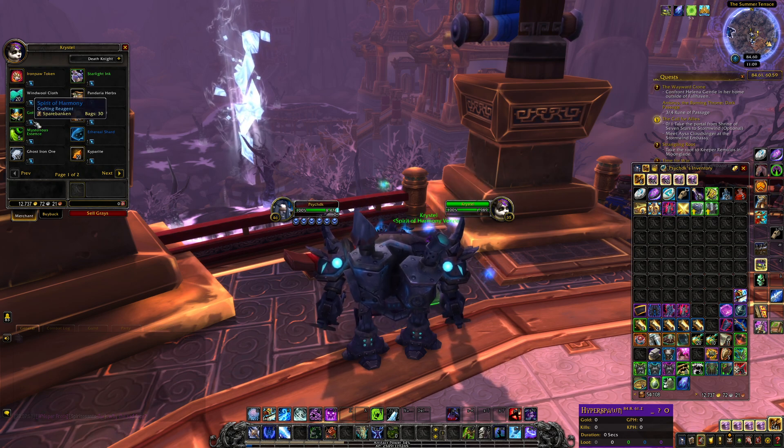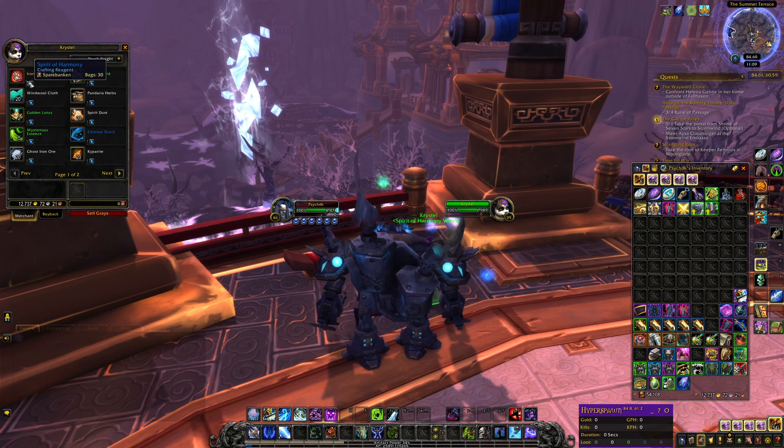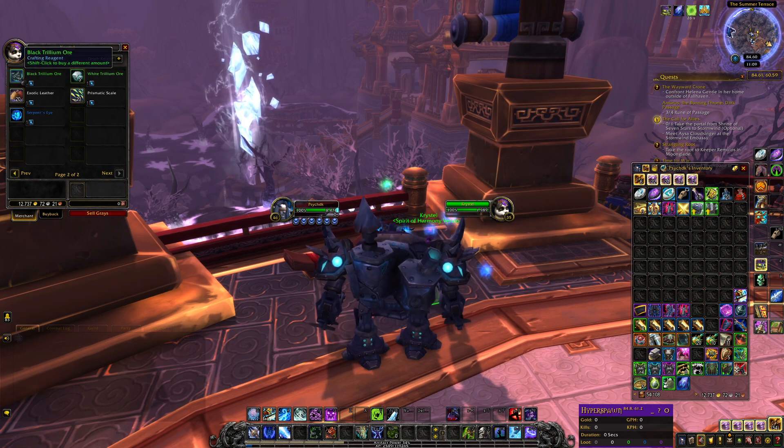Spirit of Harmony are tradable, and so are the things you're buying. So for example you have all these items right here that you can buy for Spirit of Harmony, and you also have a second page with even more items.